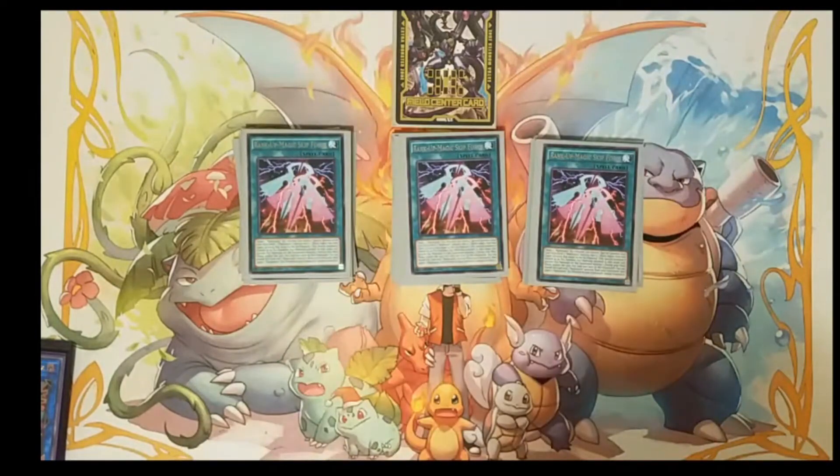Going into our spells, we're playing one Rank Up Magic Skip Force — this is the OG rank up card. You can target one of your XYZ monsters and special summon one card that is two ranks higher from your extra deck. It also has a cool graveyard effect where it's basically a monster reborn — you can banish this card and a Raid Raptor card to special summon one XYZ Raid Raptor card from your graveyard.